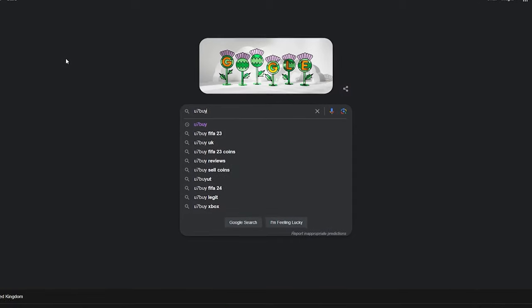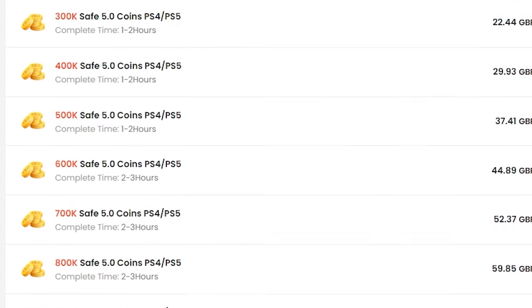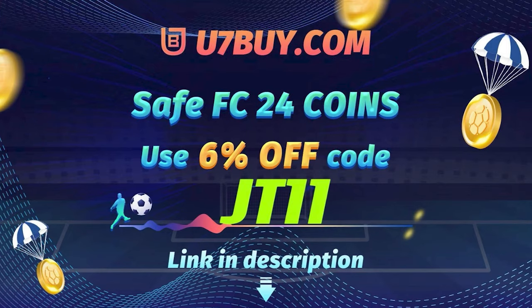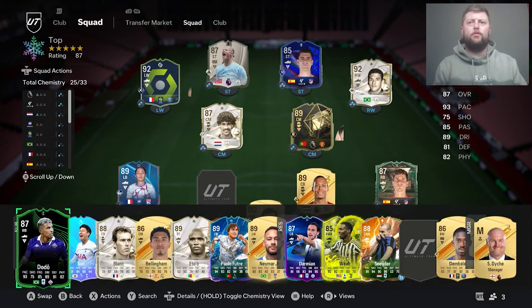If your team's looking like this, then I have the place for you — head over to u7buy for all your coin needs. They're cheap, fast and reliable, but make sure to use code JT11 at the checkout for six percent off all of your coin orders.